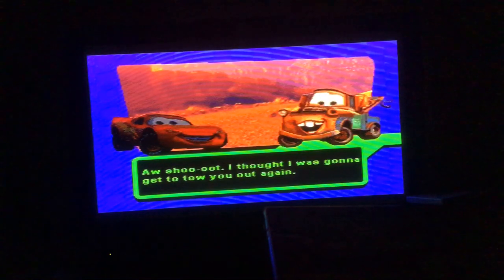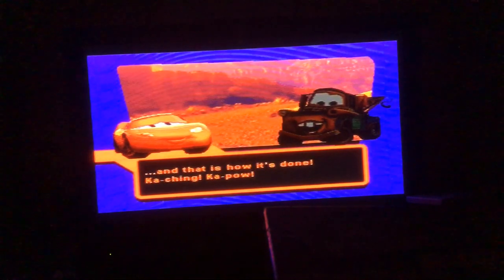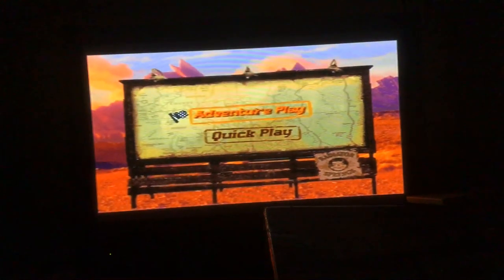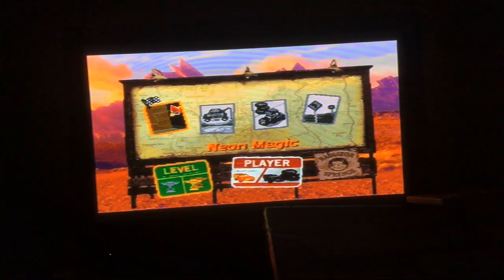I thought I was gonna get to tow you out again. Sorry to disappoint you, Mater, but I am Lightning McQueen, and that is how it's done! Ka-ching! Ka-pow! What a great adventure we had today. So now it's time for a learning zone — in the next part we're gonna do easy level to start with, by doing Neon Magic, Junkyard Fun, Pit Stop Frenzy, and the Random Road Signs. That's the four zones we're gonna plan. So thanks for watching Learning Adventure with me, guys. Hope you enjoyed it. Please subscribe, comment, and like, and I'll see you later. Bye-bye!